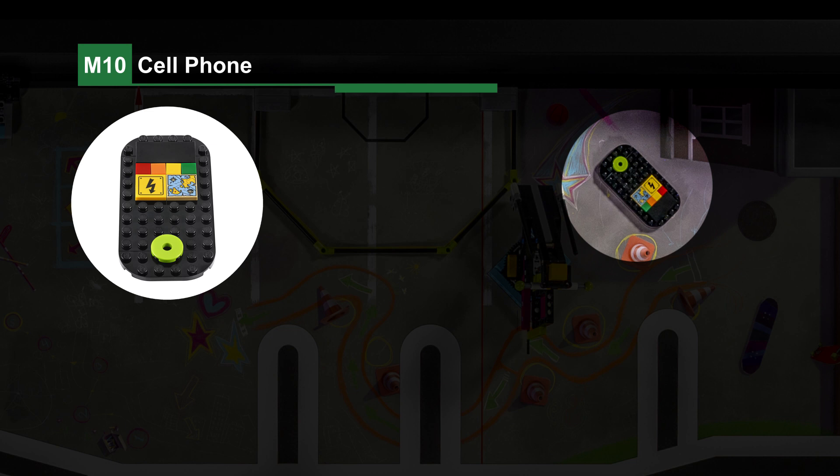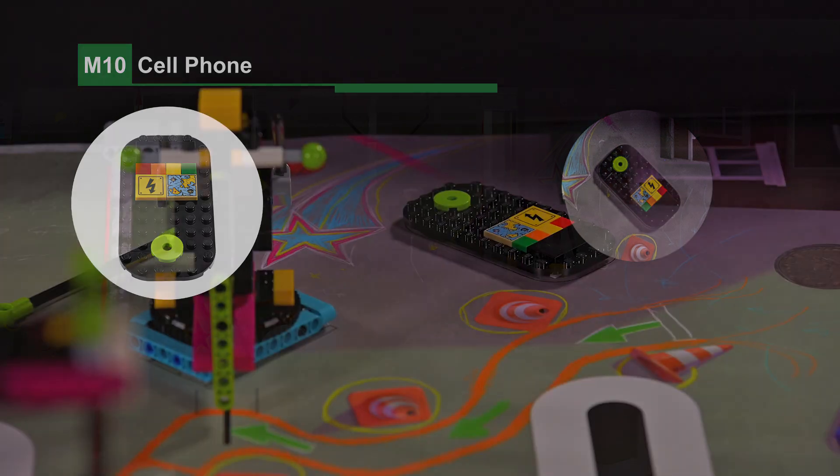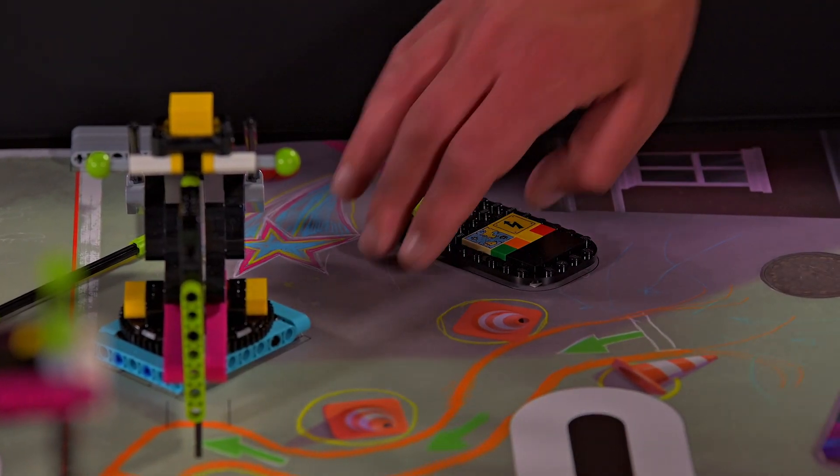Mission 10: Cell Phone. The robot flips the cell phone white side up.